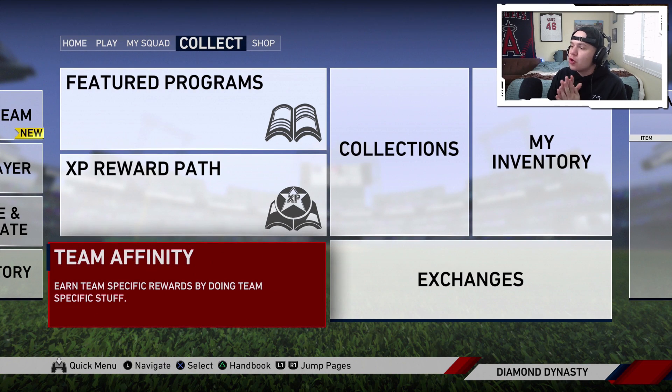The rewards in MLB The Show 19 are crazy. There's a ton of different ways to get rewards: complete collections, play battle royale, rank season rewards, and the XP reward path gives you insane cards. But this video I wanted to talk about Team Affinity.